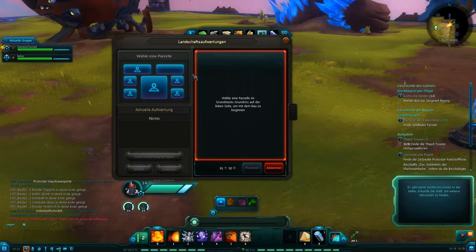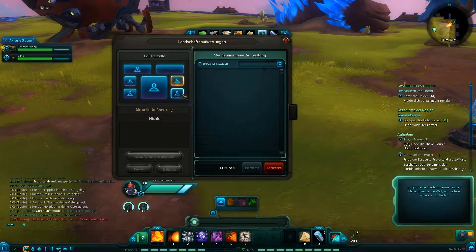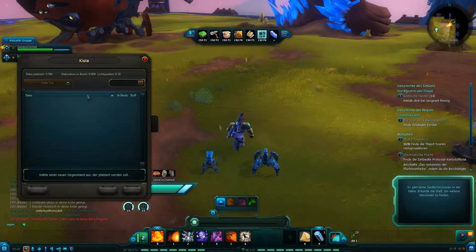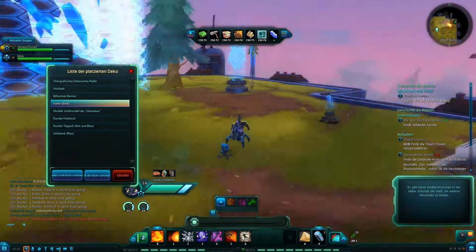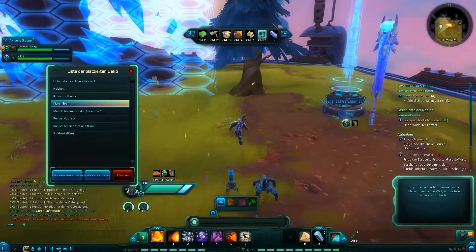Ne, macht keinen Sinn. Warum macht das keinen Sinn? Ne, weil ich nichts bauen kann da. Dafür hast du keine Berechtigung. Ich kann wohl Gegenstände platzieren bzw. sehen, welche du platziert hast. Ich weiß auch nicht, ob ich die abreißen kann. Ich reiß mal die Kiefer ab, mal gucken, ob das geht, ne? Setz dich dir sonst gleich wieder hin.